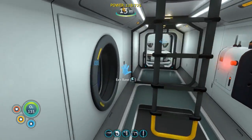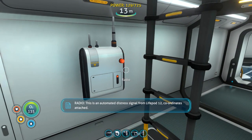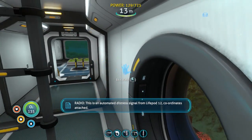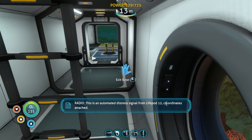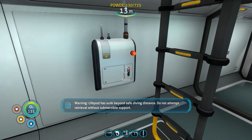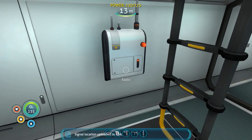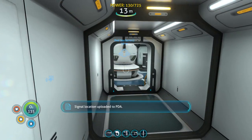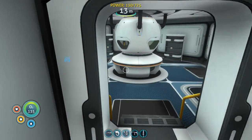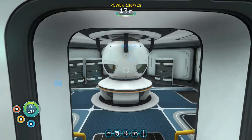Okay, I'm back. And while we're here, I might as well take care of this. This is an automated distress signal from Life Pod 12. Coordinates attached. Warning - Life Pod has sunk beyond safe diving distance. Do not attempt retrieval without submersible support. Signal location uploaded to PDA. So we'll go check that out. 250 meters - okay, we're good.